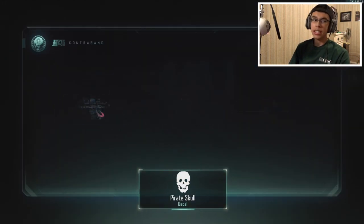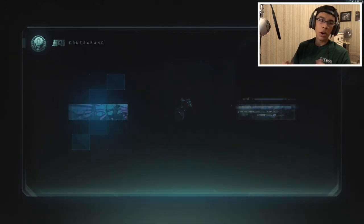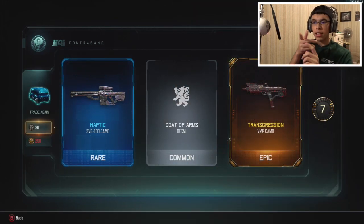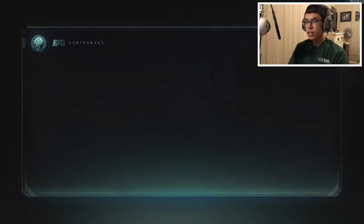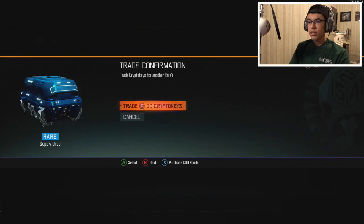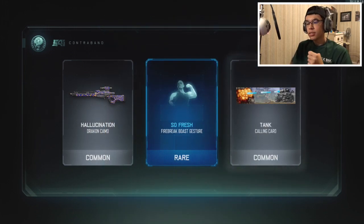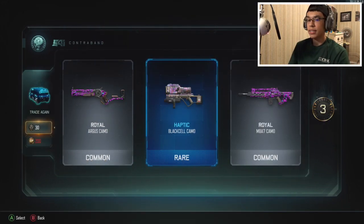Dude, come on please - vonderhaar, DJ Von, come on. 450 crypto keys - cool looking camos but not the energy weapons. The pistol looks so cool too, it's like a two-shot but it takes time to travel. It still looks super fun and super good, just gotta be accurate with it. 380. Oh what's that little dude surfing on the rainbow? Firebrand - come on please, I just want a new gun. Oh my - come on, 700, almost 800 crypto keys. Oh haptic for the Black Cell, I'm for sure gonna be using that.